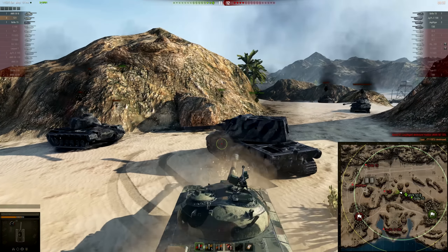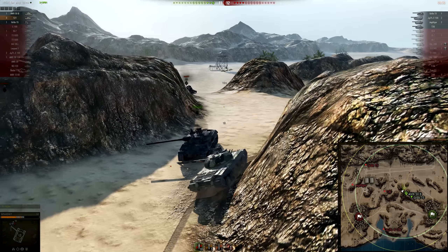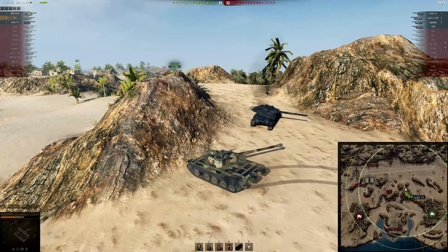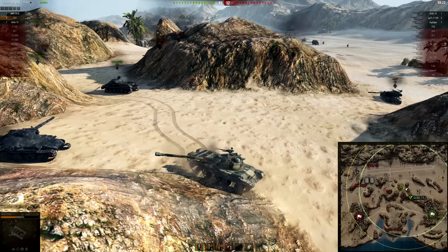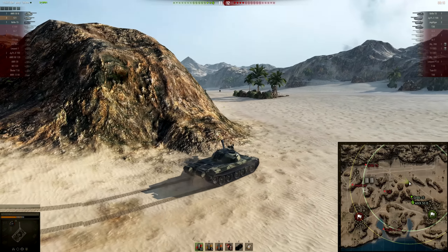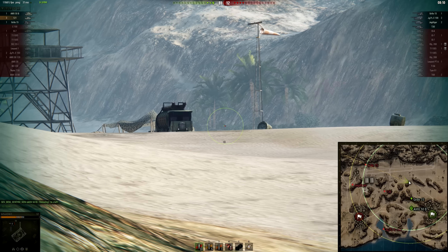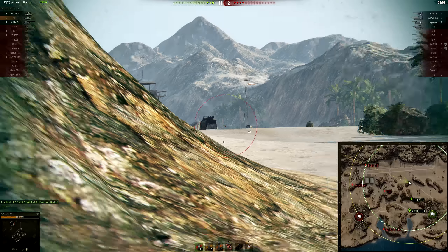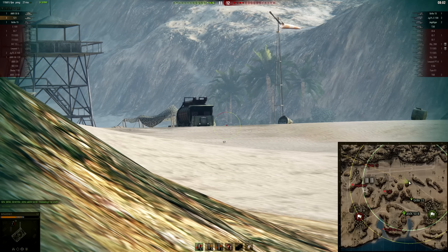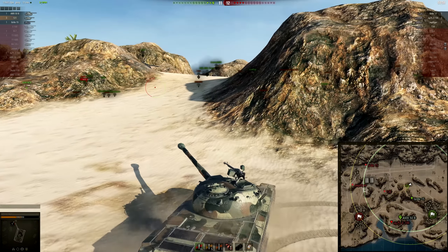How to play the 121: as mentioned, this tank is all about positioning. You really need enough gun depression for wherever you are. Taking advantage of corpses of other tanks is important — it does have a rather low profile, so you can use medium tanks as cover and shoot over them. You really want to hide this hull since it's not well armored at all. Make sure you're in a position where your armor works and where you can actually deal damage despite the absolute lack of gun depression.